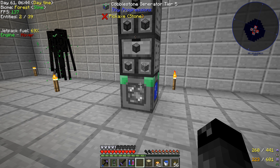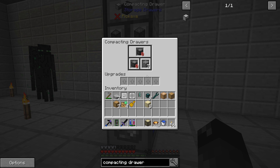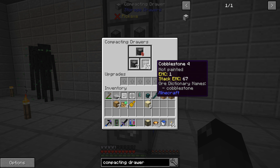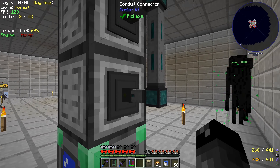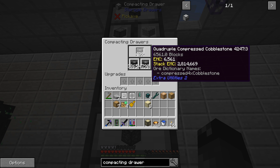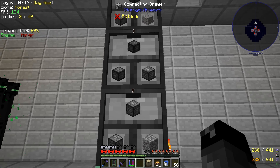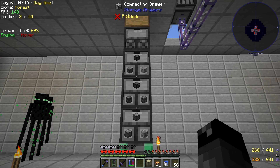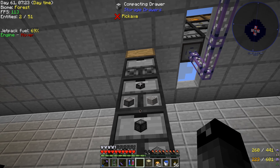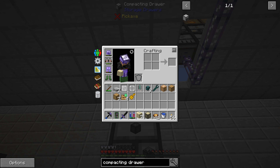The tier 5 cobblestone generator is really fast - look at how quickly it's generating cobblestone. On the back we're extracting up into another compacting storage, and we have almost 430 quadruple compressed cobblestone stored. We added a gravel drawer here in the same location so we can store gravel as well.